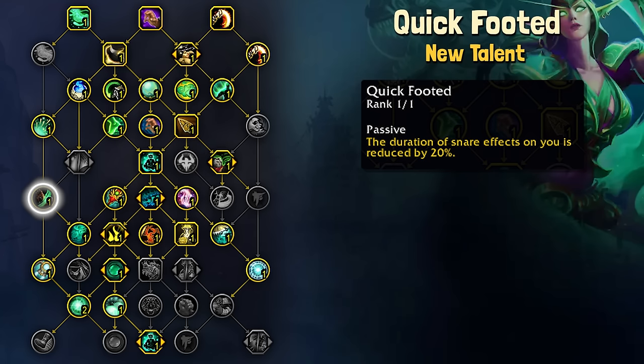Quick Footed reduces the duration of snare effects on you by 20%. The value on this is more dependent on the content you're doing. I could imagine this is a permanent pick for PvPers, but for Mythic Plus or Raid, I think it would depend on the encounter and how many snares and slows there are.